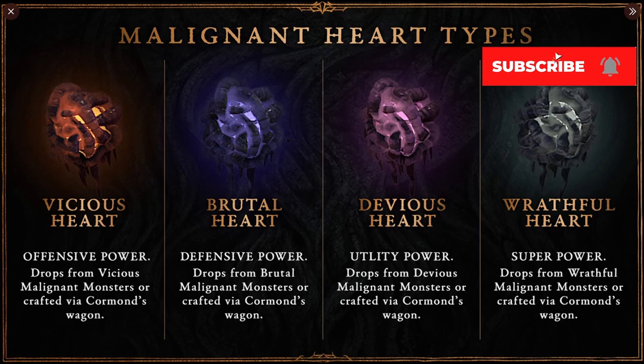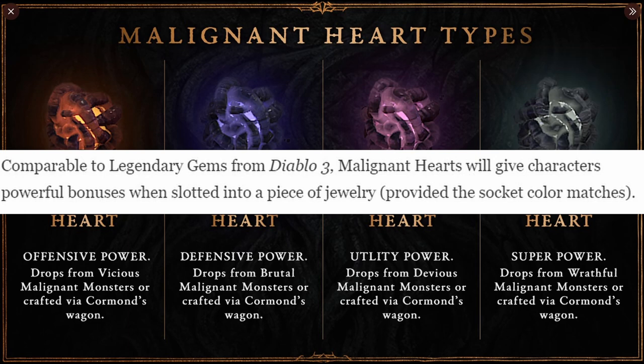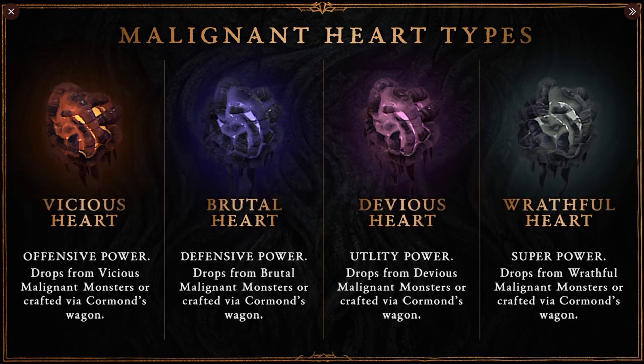Malignant Hearts are kind of comparable to Legendary Gems if you did play Diablo 3. They will give characters powerful bonuses when slotted into jewelry pieces, provided the socket color matches. The Malignant Heart will have a color and your gem sockets in your jewelry will have a color as well — you have to match those to be able to use them.